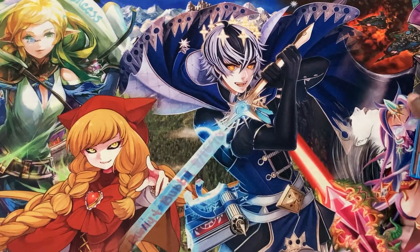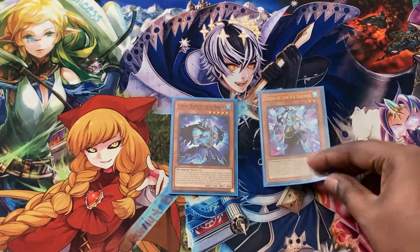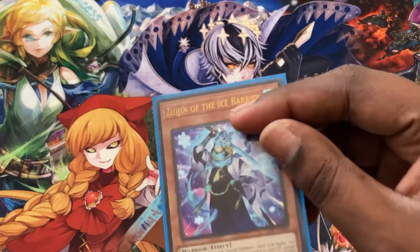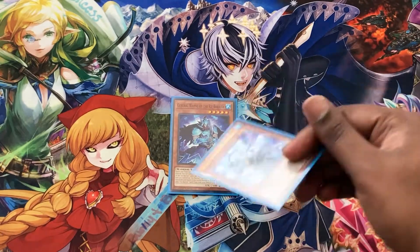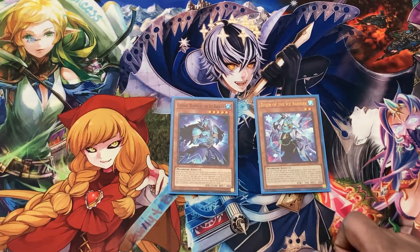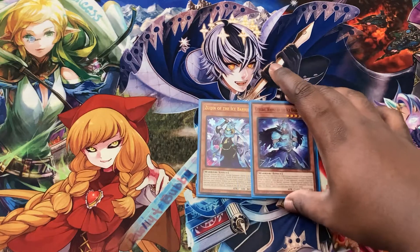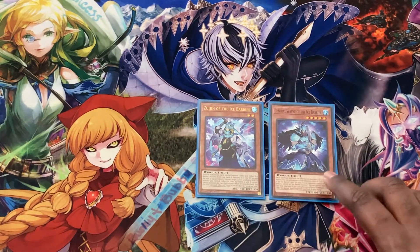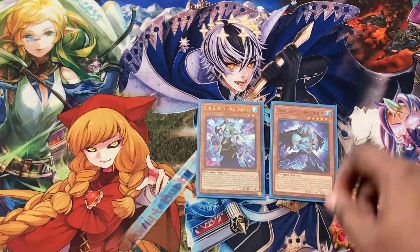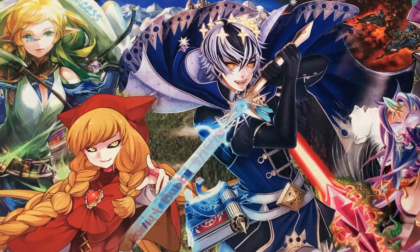For the last of the non-tuner Ice Barriers, we play one General Wayne and one Zujin. Zujin is an extender — when he's in the graveyard, except for the turn he was sent there, you can summon him back by targeting a Level 3 or higher Water and special summoning him by decreasing the level of that monster. This also helps you get into synchro plays like Trishula and Trishula Zero. Wayne is here because he's a free 2100 attack body that searches out any Ice Barrier spell or trap you want, as long as you control an Ice Barrier monster.